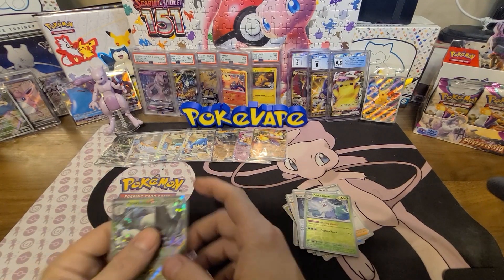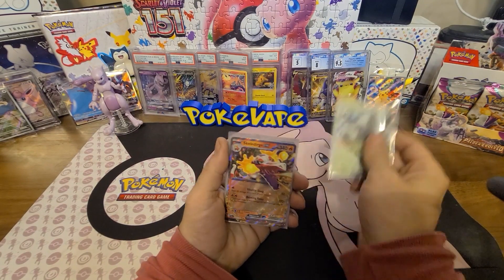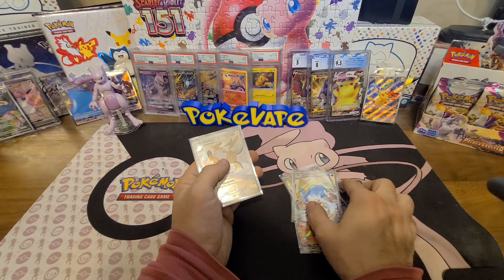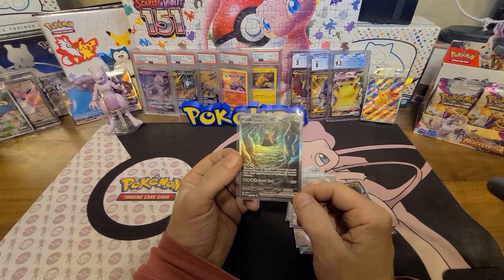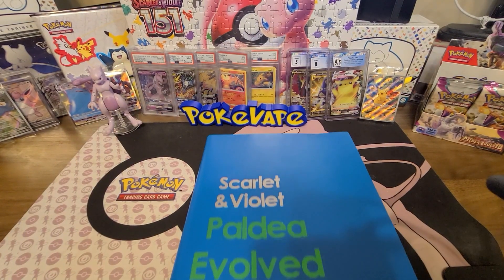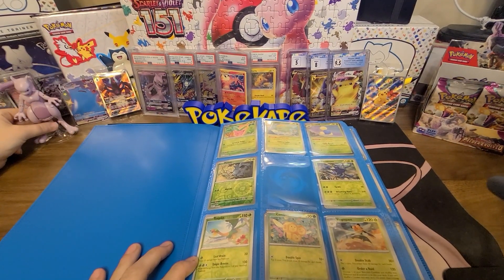I would like to end it with that one. Quick little recap of everything we got: the Masquerain EX, Skeledirge EX, Dedenné EX, Ting-Lu EX, the Quaxly and Quaxwell Illustration Rares, the Raichu Illustration Rare, and the big one — the Wu Chen EX Secret Illustration Rare. They're still just a cool-looking color. We're gonna get these added into the binder now.